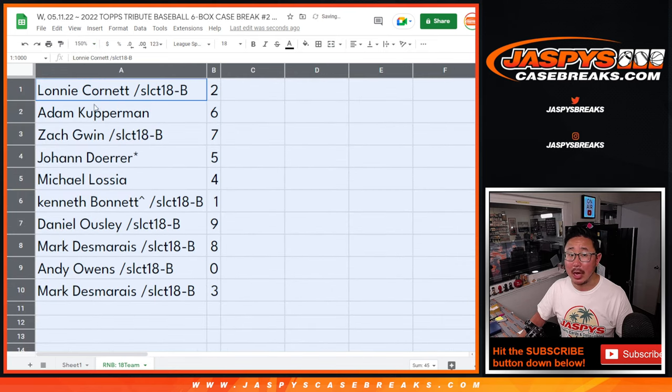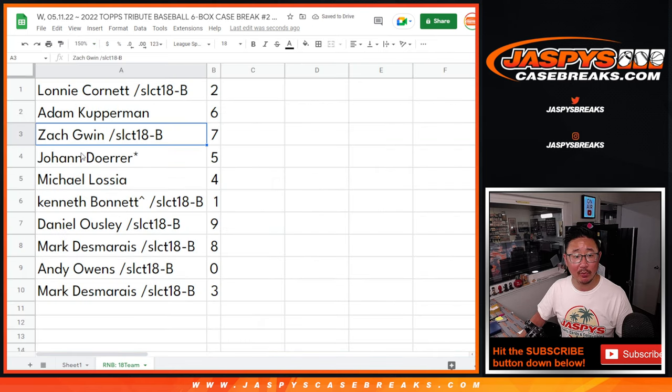So, Lonnie with two, Adam with six, Zach with seven, Johan with five, Michael with four, Kenneth with one, Daniel with nine, Mark with eight, Andy with zero, and Mark with three.